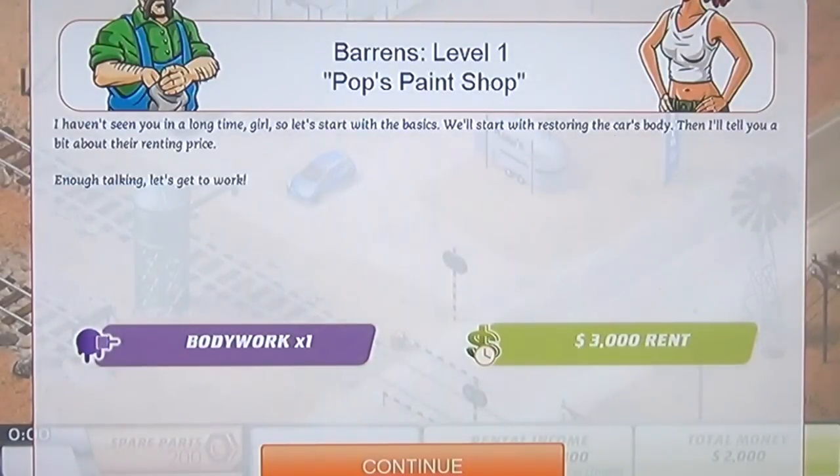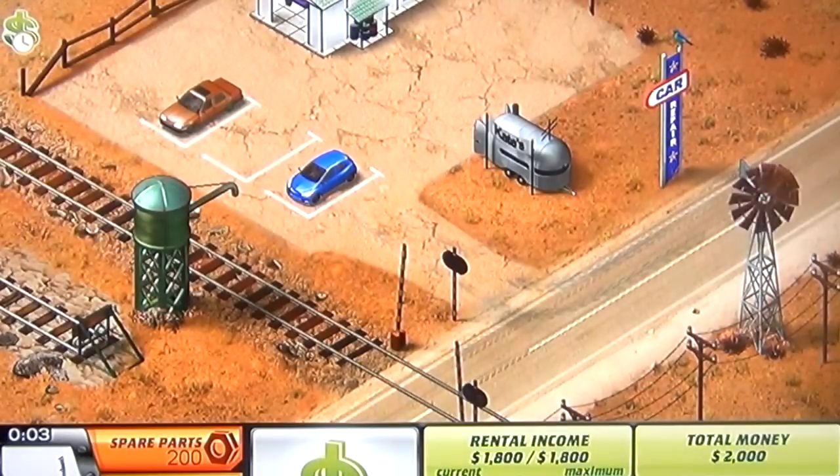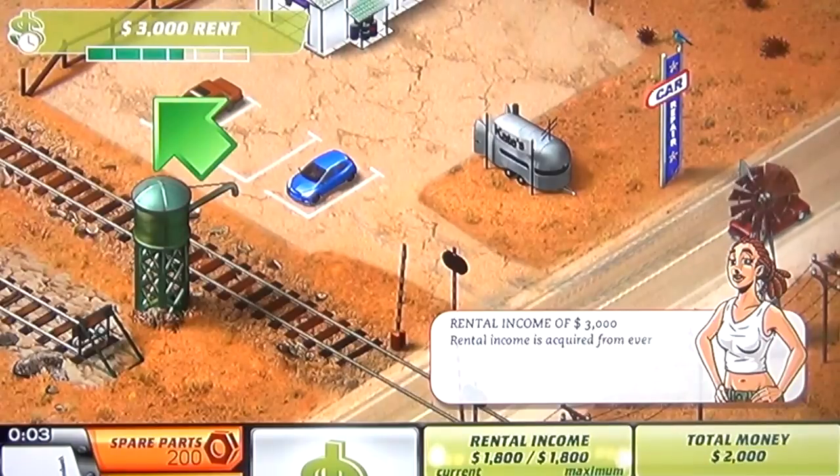So this is level one, and I don't know what's going on exactly — I think you change locations as the game proceeds. You're next to a railroad track, which I don't know what that's going to mean. Maybe down the line you'll like park a crappy car on the railroad tracks for insurance purposes, and then just get money. I think people do that, right?